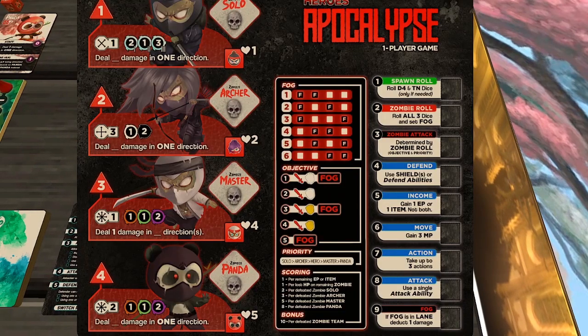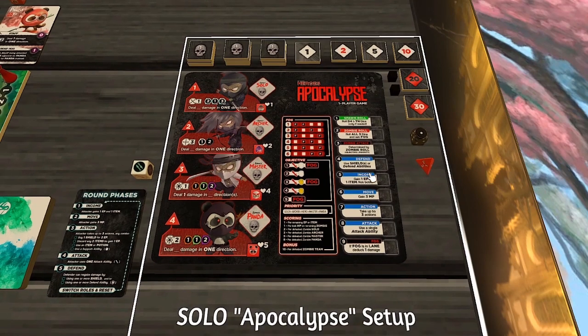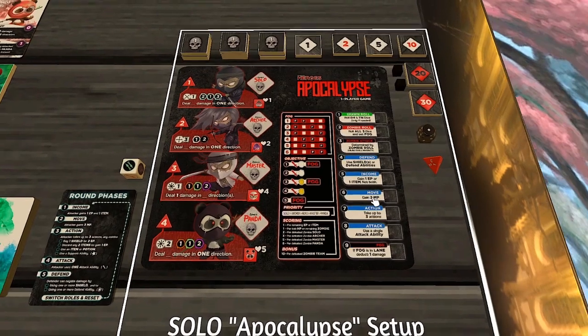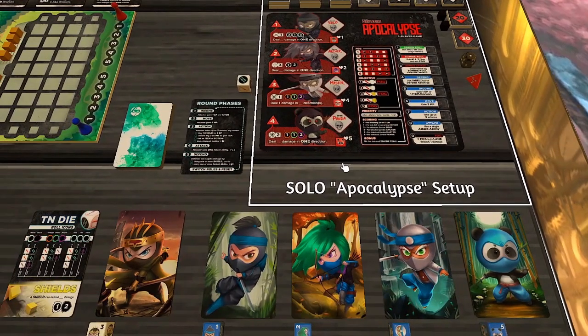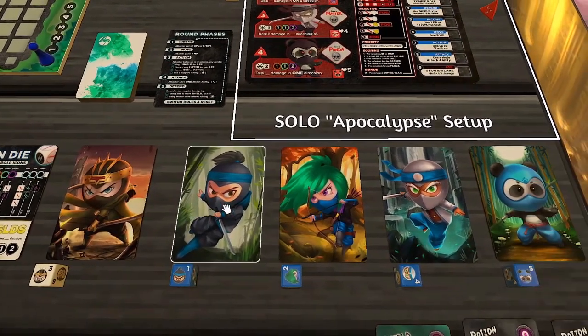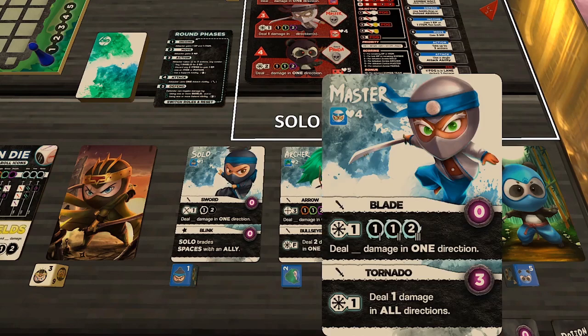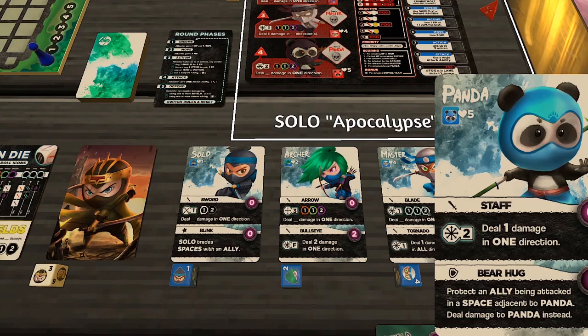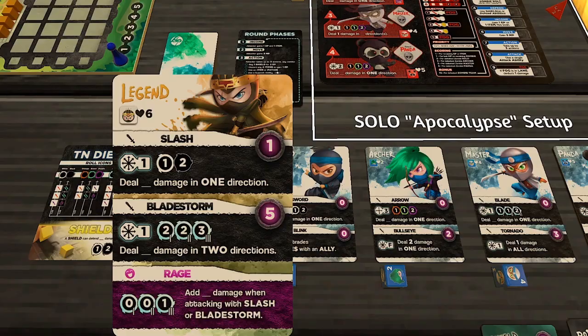We're diving into Apocalypse, the one-player game. On this board there are four different zombie ninjas that play with different priorities and sequences that are all automated — which is what you need in a solo game to keep it simple but still challenging. I'm going to play with four ninjas: Solo, Archer, Master, and Panda, all accompanied by our hero Legend.